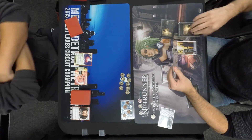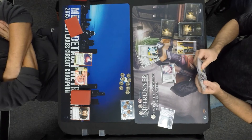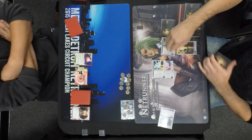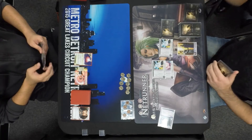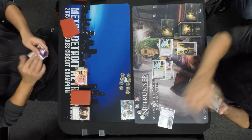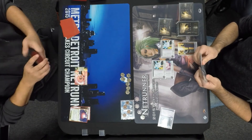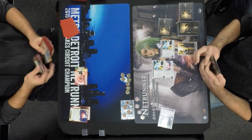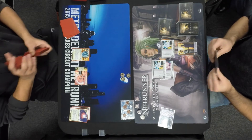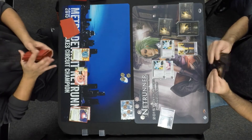It looks like it's an Accelerated Beta Test, which John is firing, and he's going to get two NEXT Silvers, trying to decide where he wants those — icing up HQ and the remote. That's exactly why these NEXT ice are good. Now he has two barriers that have three end-the-run subroutines, and a strength-three code gate that has an end-the-run subroutine. That code gate is really the biggest threat — it's the cheapest entry point for NEXT suites, but you can get that thing up to crazy strengths very quickly.